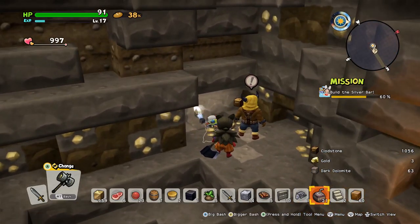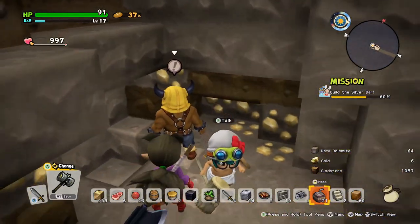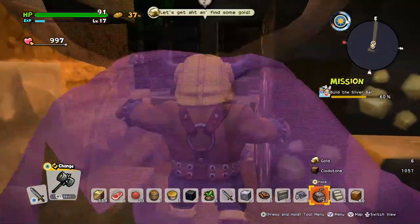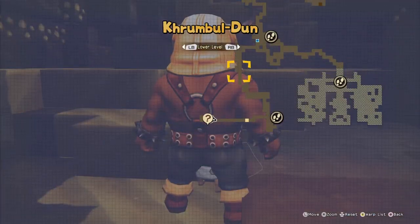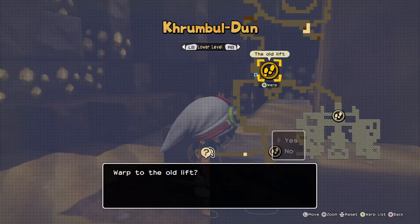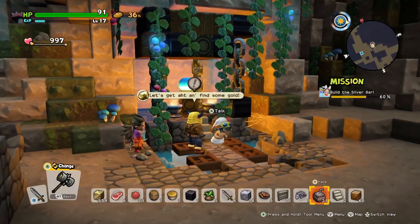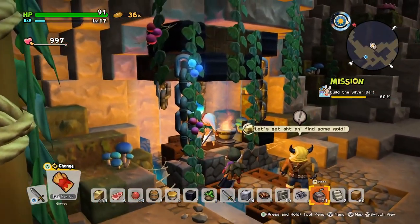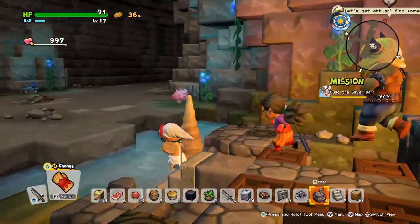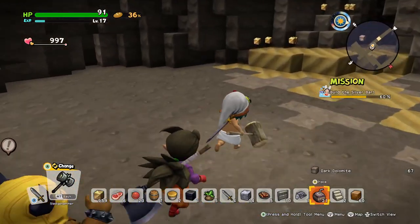I'm gonna go find the other two gold spots in a second. I wanna grab the gold while I'm here for the actual mission we need to do. Was it three or five? I'm gonna grab five just to be safe. That should be more than enough. So we wanna head back to the lift area — it's apparently north-east of here, so somewhere around here. I guess we'll check out that area. Actually, I'm just gonna warp there and then go check out the mushroom cave area.